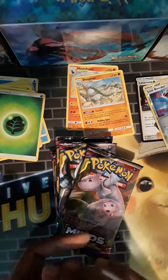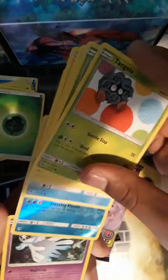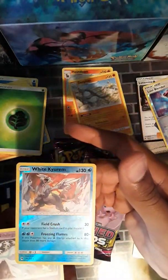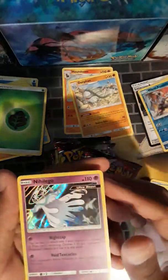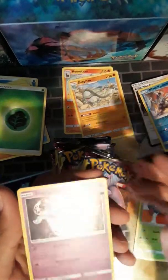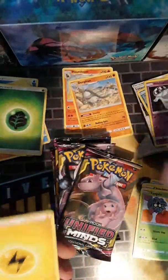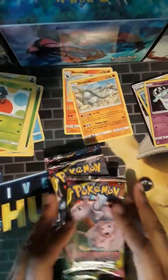Next up is another Lost Thunder and I've got one more after this. It would be nice to at least get a Secret Rare or a Full Art from the set, just because that's one less I have to get at another time. Lost Blender is the reverse — fairly certain I have that too. And then Nihilego foil. I'm pretty sure I don't have that because it doesn't look familiar, but the set is a little old so it's very possible.